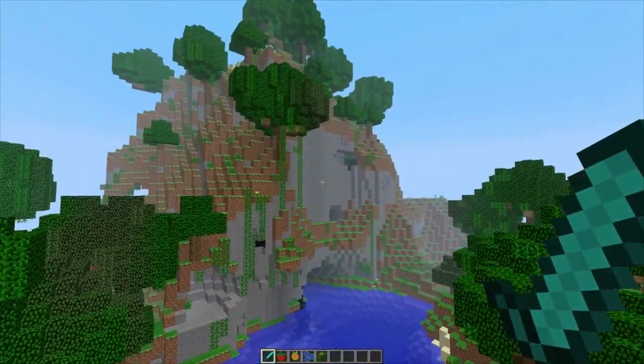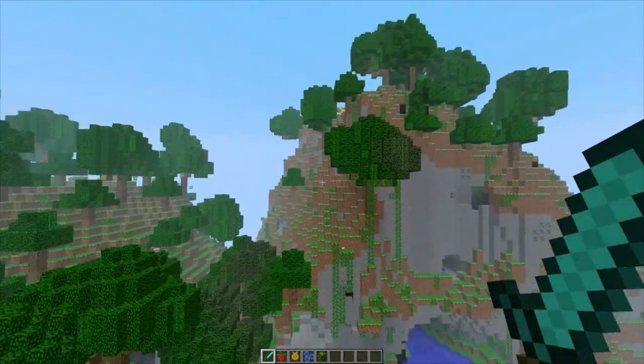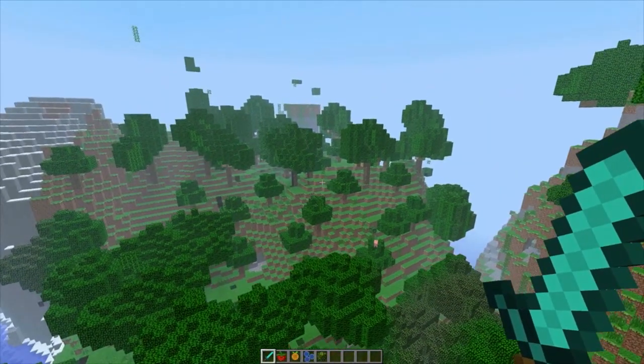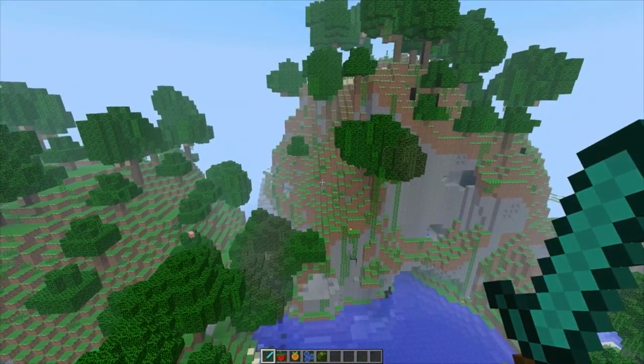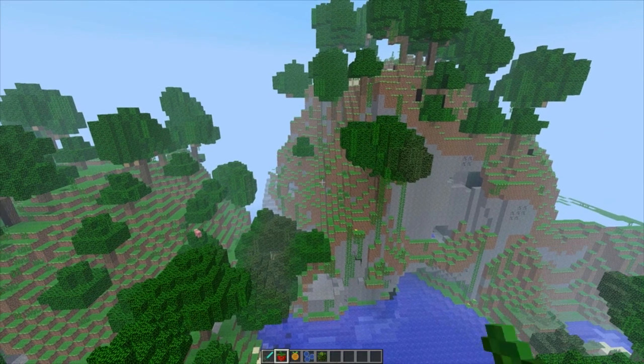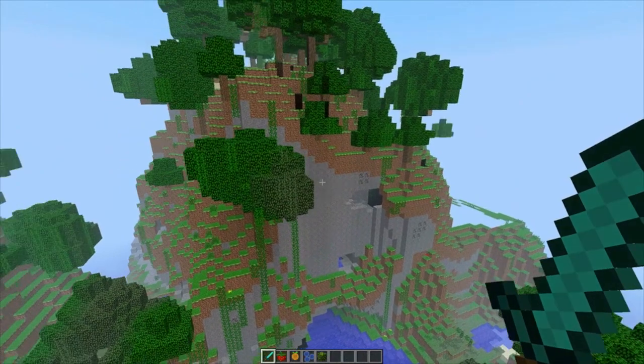This mod has a couple new biomes and it also regenerates the type of biomes that we currently have, making them more amazing. We've got these incredible mountain-type biomes, and they've also added a few new things like strawberries, oranges, blueberries, and this new type of orange fruit leaves. There are probably other things in this mod I don't know about, but I just wanted to show the basics.